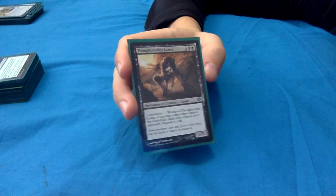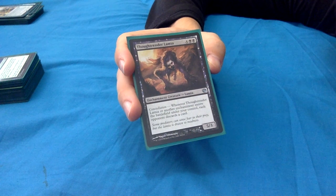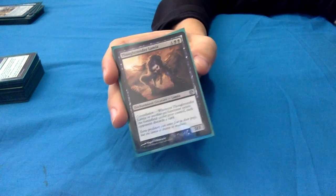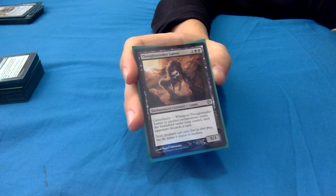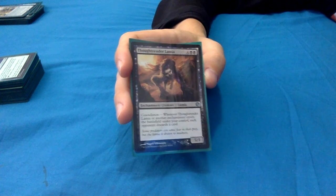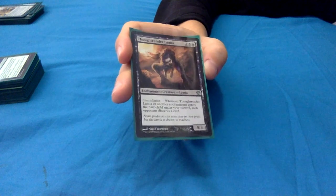Thoughtrender Lamia is a nasty constellation creature: 4 black black for a 5/3 enchantment creature lamia. Constellation: whenever she or another enchantment enters the battlefield under your control, each opponent discards a card. This isn't target player - it's each opponent. With Yarok it doubles. It can add up very quickly if you have a few enchantments. Denying your opponents resources is really powerful, but people will not like it and will remove it as soon as they can.